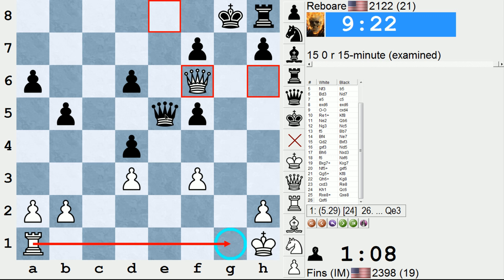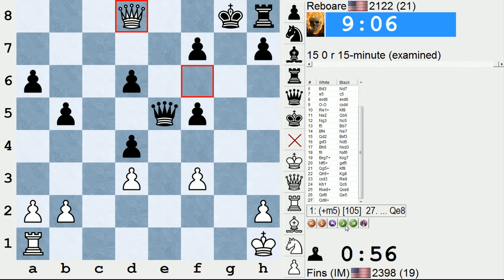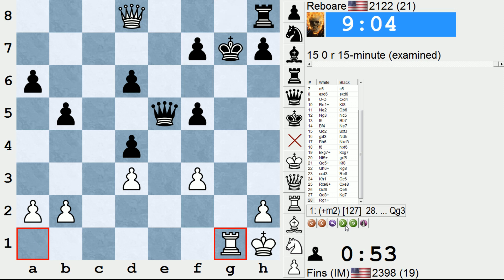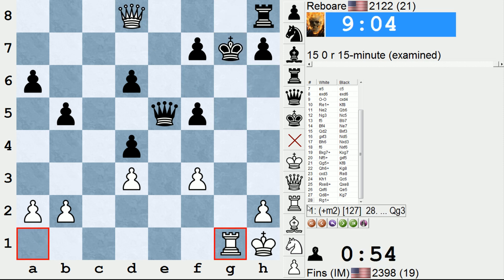Queen e5 as played, trying to defend the rook in the corner, so that after check, king f8, queen takes h8 is not played — just runs into the game continuation. Queen check, check, and it's mate. King h6 here, or black can give up the queen on g3 first if they like.